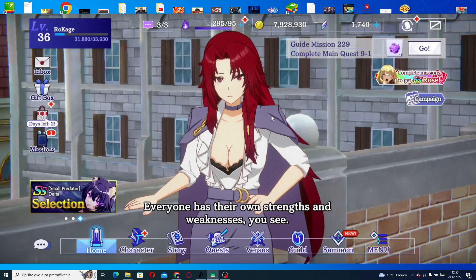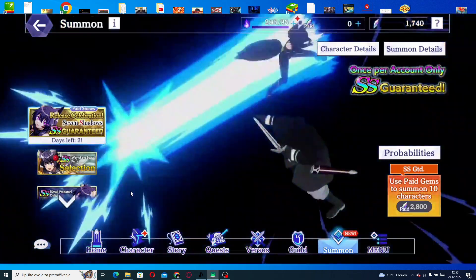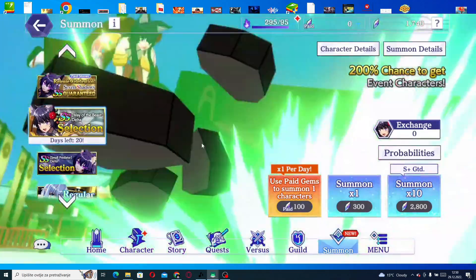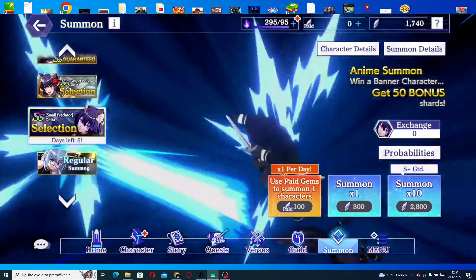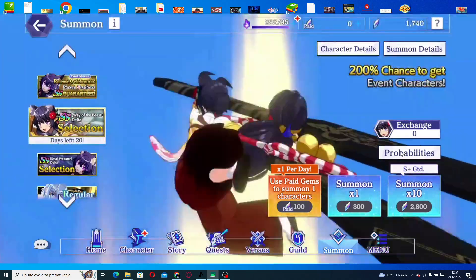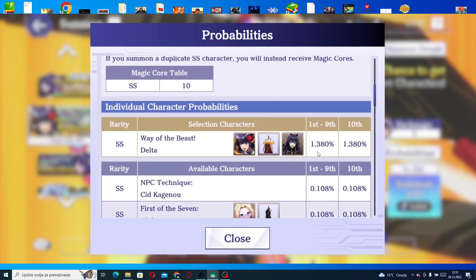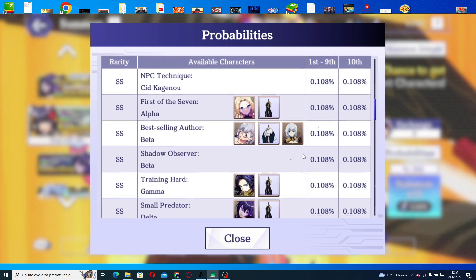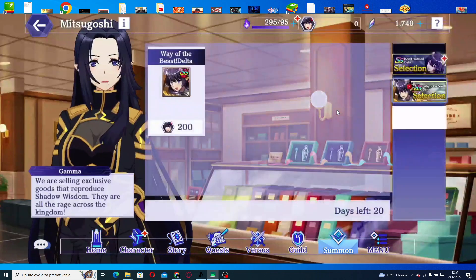Let's check out this new character first and see if she's worth your gems and summons. So on the Delta Selection banner, this is the brand new SS Delta. I'm really interested in her typing — she's green typing. This is also the new SS selection banner, so if you want to summon, do it on this one because it has increased rates. The chance to get her is 1.38%, a two times increased rate.